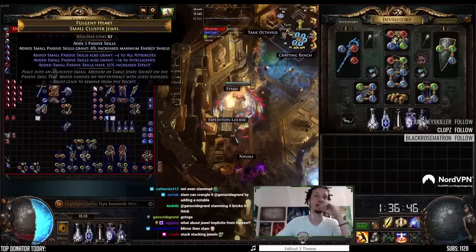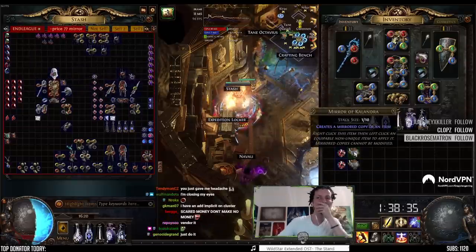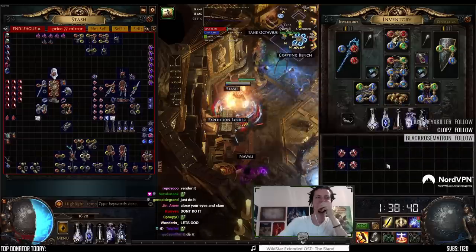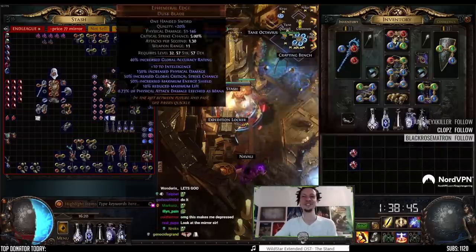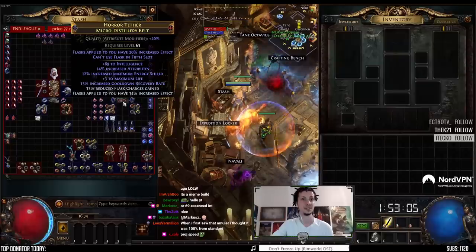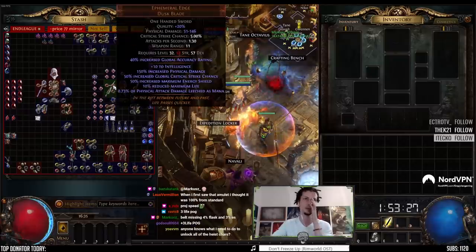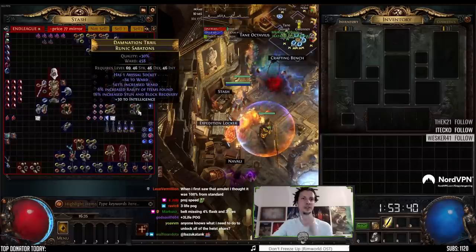We have stuff with a little less attributes. It's done — we have four perfect jewels. The belt we crafted yesterday: it's a flask effect belt with int, percent attribute, percent ES, and flask effect. We have two Precursor's Emblems — one nine percent per power charge, one six percent per power charge. We have two Ephemeral Edges and Emperor's Masteries.